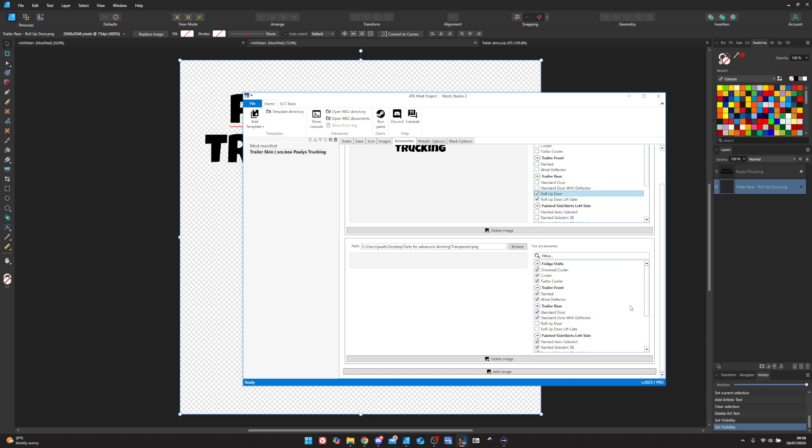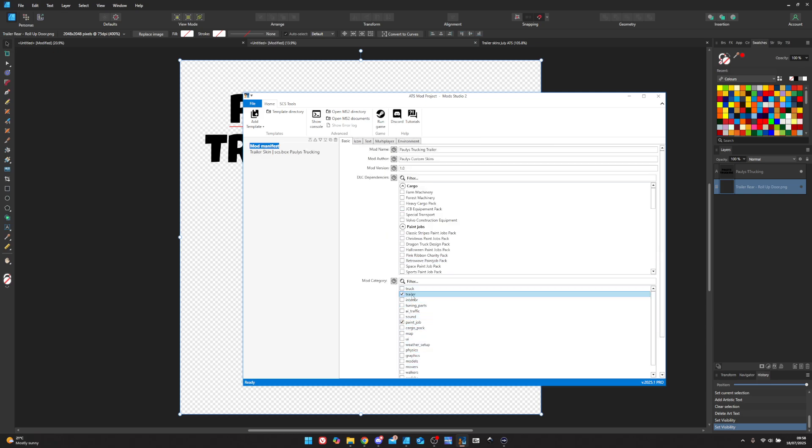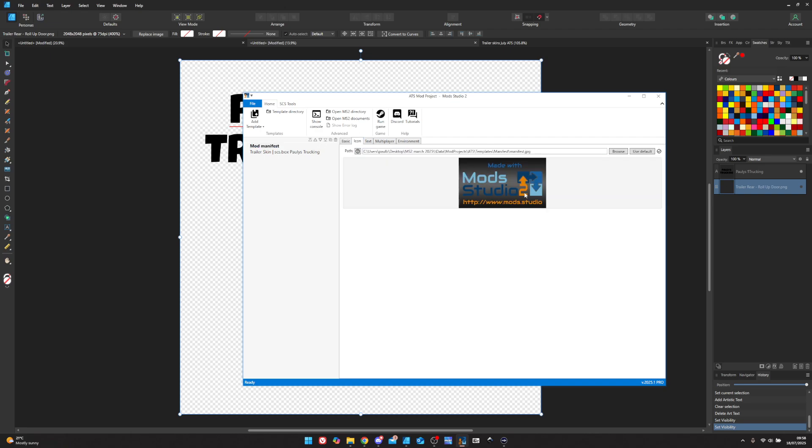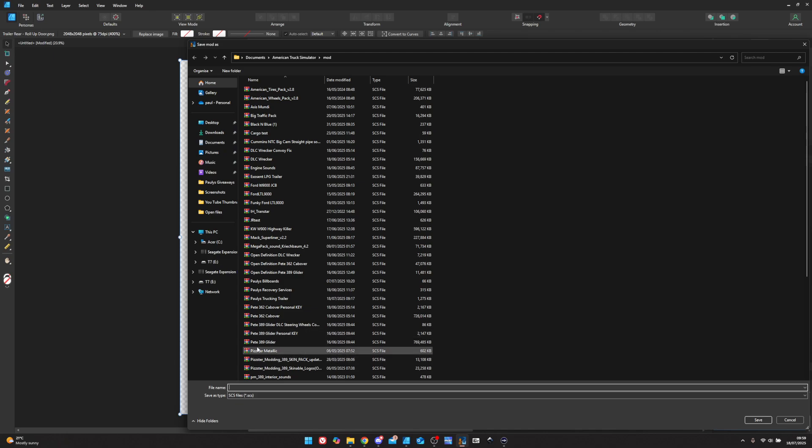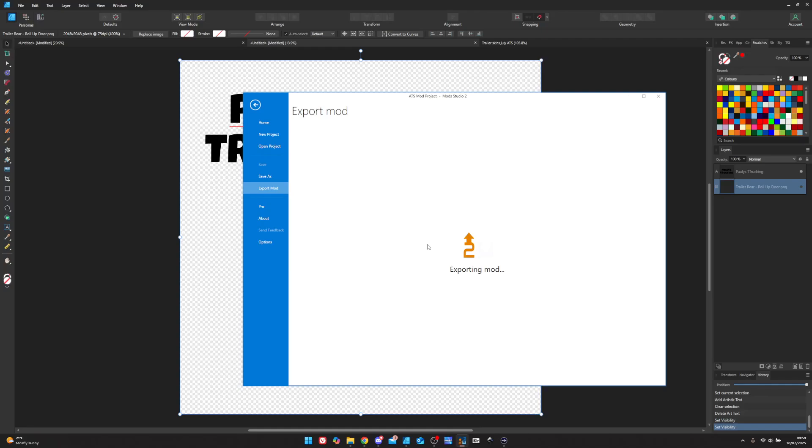For the accessories I've added a transparent PNG, four-by-four — that's all it needs to be. Four-by-four is ample. We're going to use that to color everything else: the painted front of the trailer, the wind deflector, the other door, the door with the deflector, and all the side skirts — they'll all be metallic. They'll change color with the trailer. Then we click 'metallic', click 'paint job trailer' if you want. I always leave the extras empty. Put version 1.0, put Paulie's Trucking, put your icon, tick to enable multiplayer, then export — Polish Trucking trailer — and save. Let it do its thing.